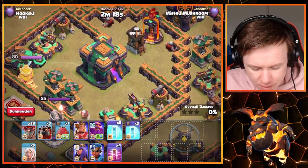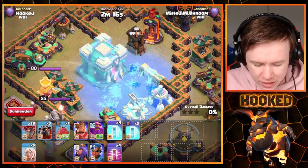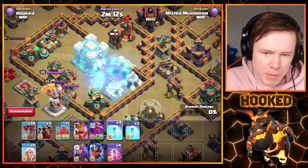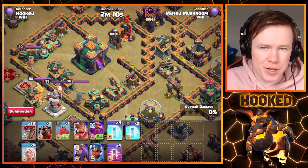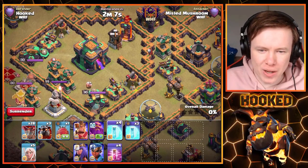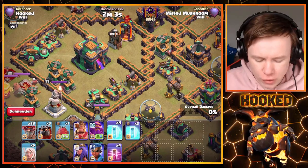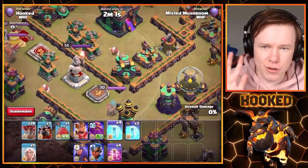Now let's have a look at this ground X-Bow and the Town Hall — you can get the Air Sweeper with it as well. You just need to practice these because when you're in a live attack you're not going to have as much time to line it up perfectly. You've got to place it down on the fly and nail it.